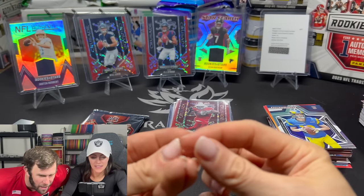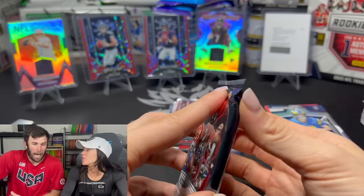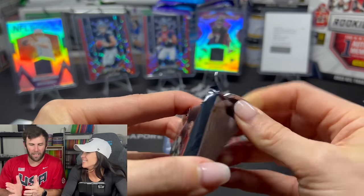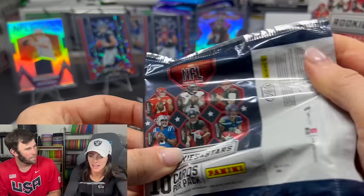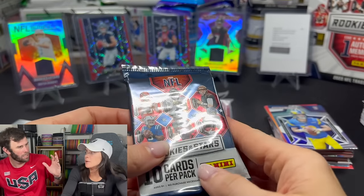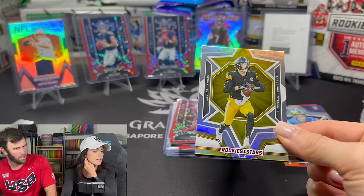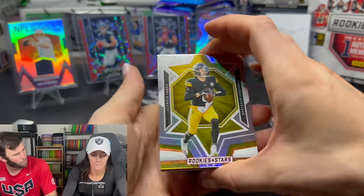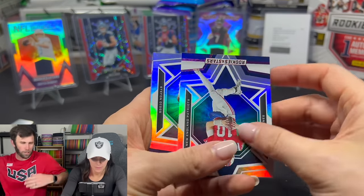These are autos or these are points — AJ Pat... no auto. Joe Mixon. Saquon. I think it might be points — oh, redemption? Go slow — oh my god. Anthony Richardson! You just got an Anthony Richardson! Rookie Signature Longevity — Anthony Richardson auto! Oh mackerel — that's literally the best card you can pull out of this entire box.